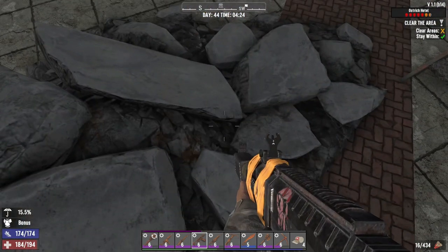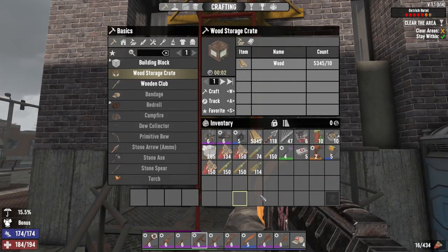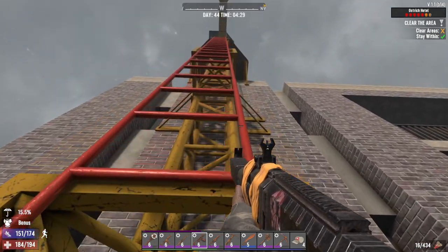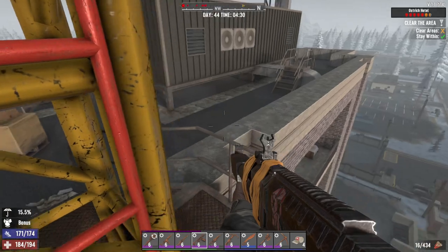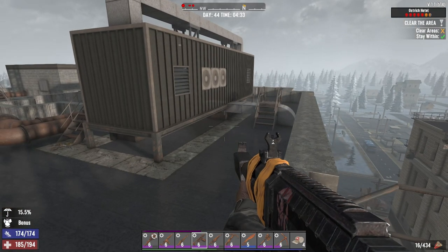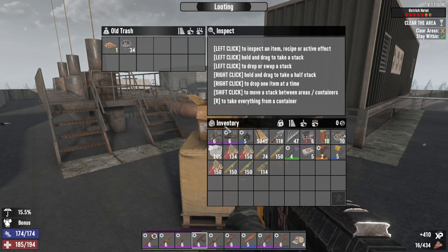We do got our new shotgun — look at this bad boy. We do have the silencer on it, that's good. Maybe it takes our damage down a little, I'm not sure. This hotel I don't think I've been in for a long, long time — many alphas ago. It's probably the last time I've been in it.